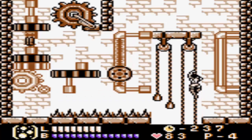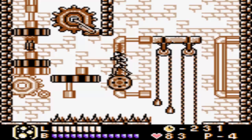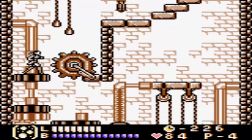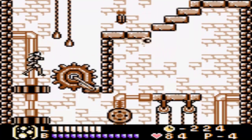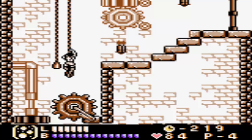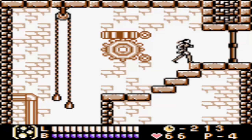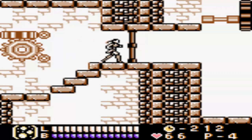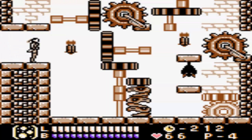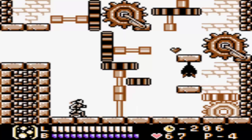Yeah, so here we got like the real clock tower section. Got cogs and these little wheel things you can step on. Of course, bats — we got bats. We're gonna have to use some ice now. There it is. You gotta love it. I just wish it didn't take 20 freaking hearts. They basically do that so you don't completely abuse it. I just landed right on the fireball, of course.